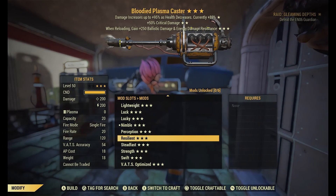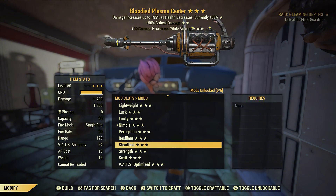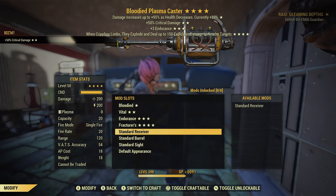This mod is awesome. So I went ahead and I did it on two types of weapons. I did it on heavy guns and I did it on rifles. I wanted to see exactly what it does. So the Fracture mod, when crippling limbs they explode and deal up to 150 explosion damage to nearby targets. And I'll tell you, it really works well. Check this out.